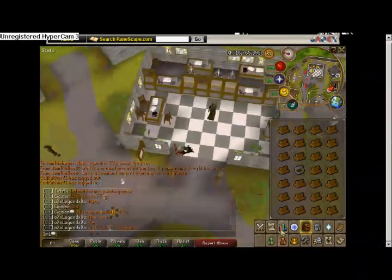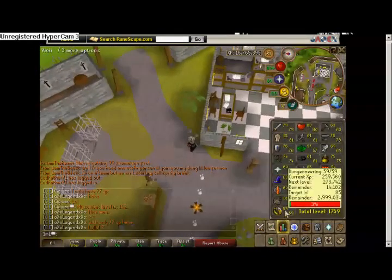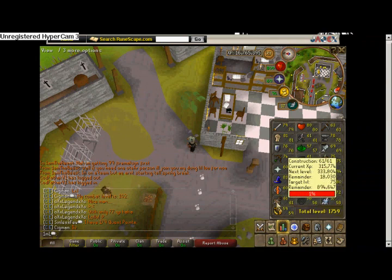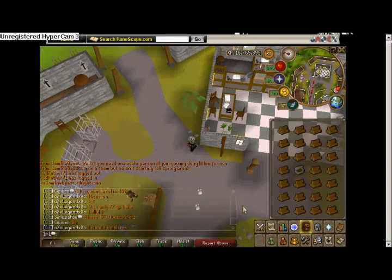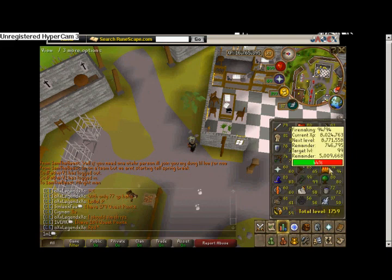I have 59 Dungeoneering and I'm almost at 60 — I'm trying to get 80, as that guy was asking me about. I might do a Dungeon with him, but I still want to stick with Firemaking for right now. I've done the math — I only need about 35,000 maple logs burned, and I still have 42,000 in my bank, so I have plenty. When I get 99 Firemaking, I'm gonna get my Chaotic — don't know which one yet, but it's gonna be pretty cool.